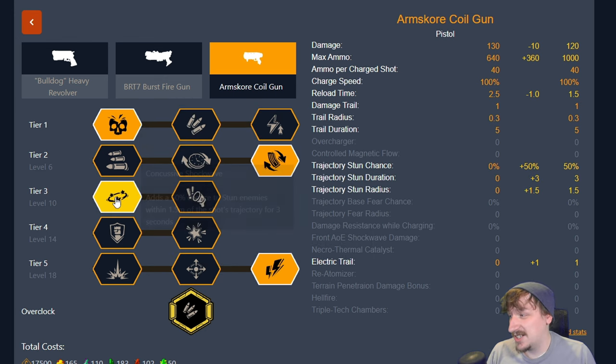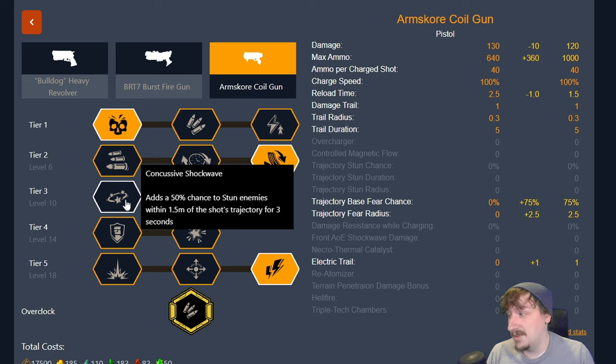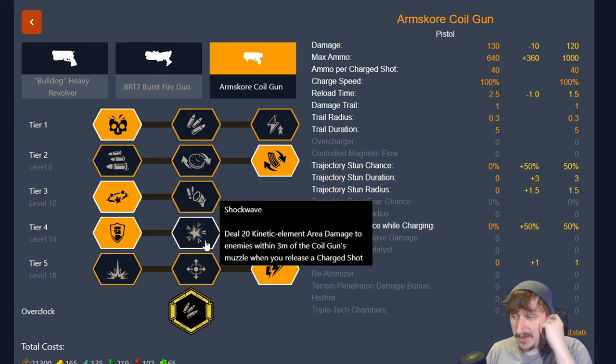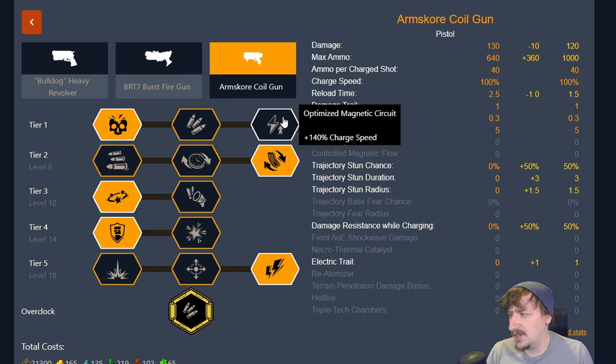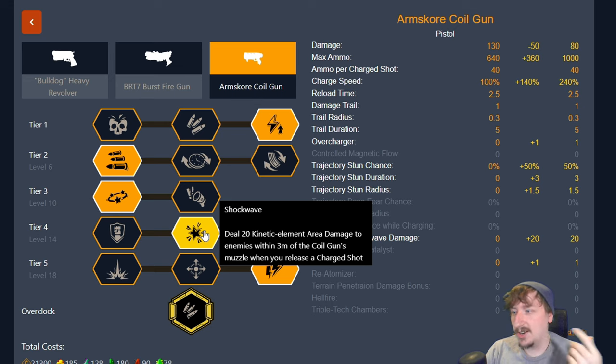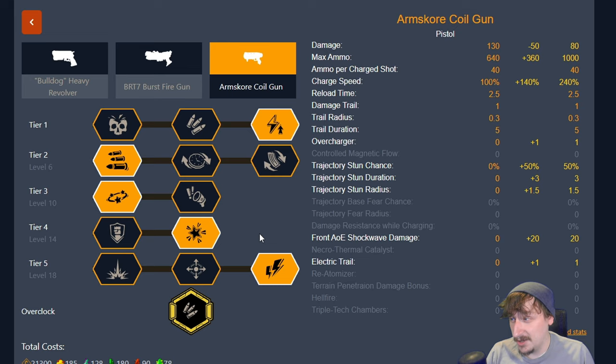In tier 3 it's your choice — concussion rounds is really good for stunning enemies, and fear is also really good depending on whether you want enemies scared away or stunned in place. I usually like the stun more than the fear. In tier 4 I like defense enhancement, but shockwave is really good with this too, especially if you plan on using a charge-up build — it lets you charge up quickly and fire at high-value targets like acid spitters or slashers while still damaging everything close to you, killing small enemies like jellyfish and swarmers nearby. I've tried building it both ways and they both work, though I usually prefer the standard build.